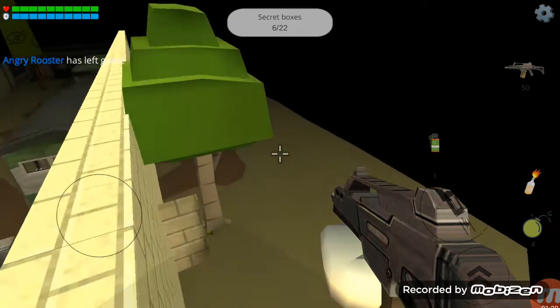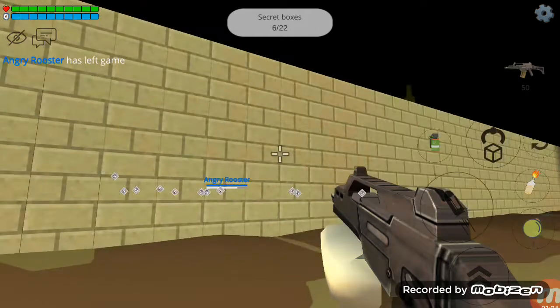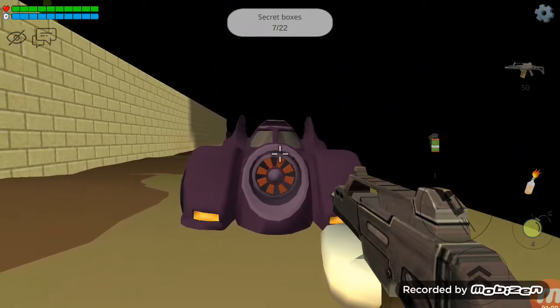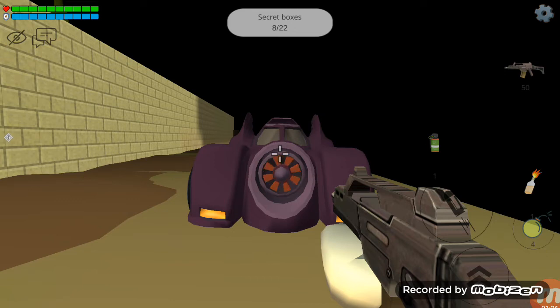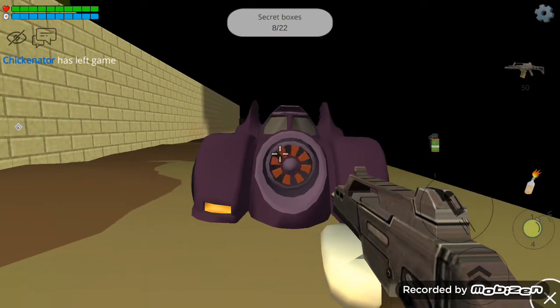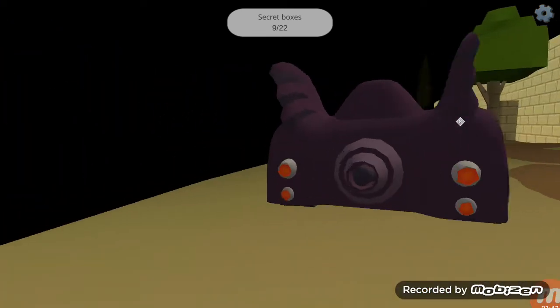Yep, there's a Batman car! This is where the Batman car is — it's in the wall. You will come in here and this is where the hiding spot with the Batman car is. Look at that — wow, that is insane! Just wait guys, wait. Okay, this is it.